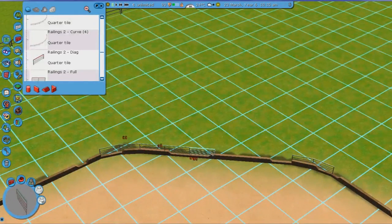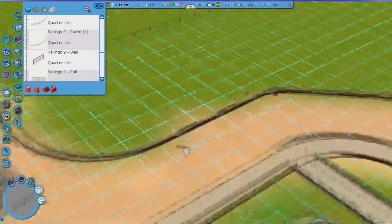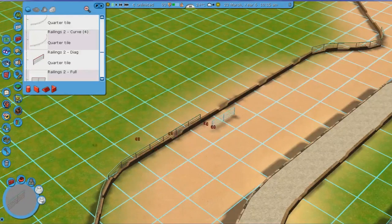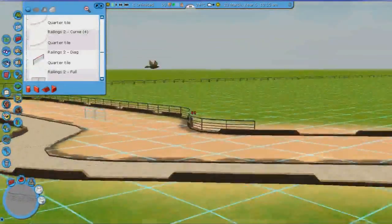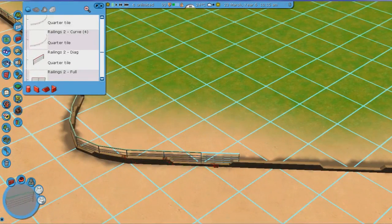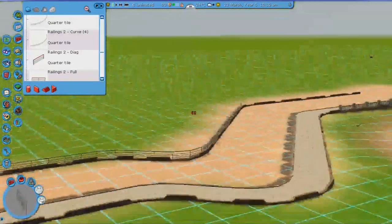It's funny - diagonal pieces in many sets are actually half a tile wide, and they're not considered a half diagonal but a full diagonal. So many sets - you might think there is no full diagonal piece, but really half diagonal pieces are often the only ones available. You don't really need to look for full diagonal pieces because not all sets have them.